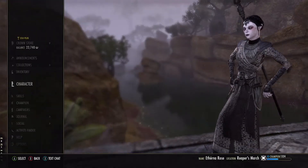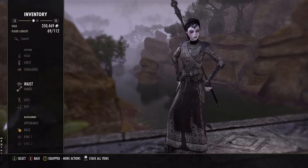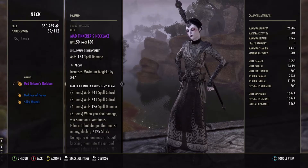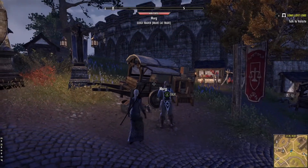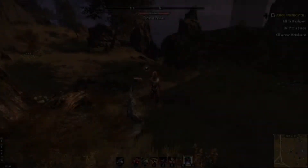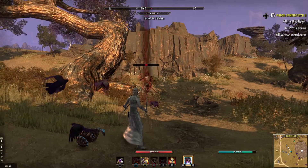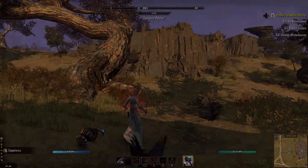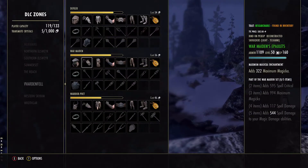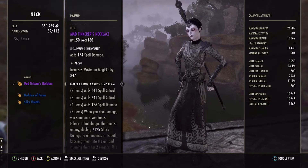Now let's look into how to get armor. There are many ways to obtain the sets of your dreams. The easiest way is to rely on Overland sets. These drop from all areas — three sets per zone — and can be purchased from guild vendors. Overland sets tend to be quite good. Since they're easy to come by, they're often used as bases for builds. Necropotence, Prior Heart, Mother's Sorrow, and War Maiden have been popular for a long time, and I don't see their appeal fading anytime soon.